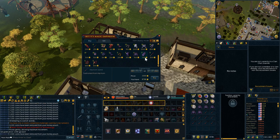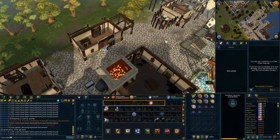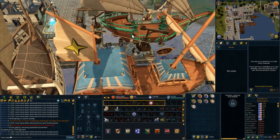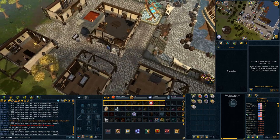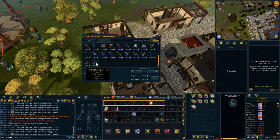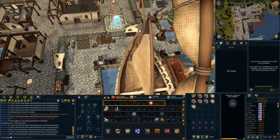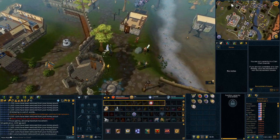We also want to buy the wands — the imphide wands, the batwing wands, and the batwing tops which also work. Buy all the wands except the wizard wands. The reason is that people will disassemble these on members worlds using Invention to get components, which is why you can sell them for profit. I buy all the wands including the spiderweb wands, and the spider silk shields also give a bit of profit. There may be other items there worth checking too.